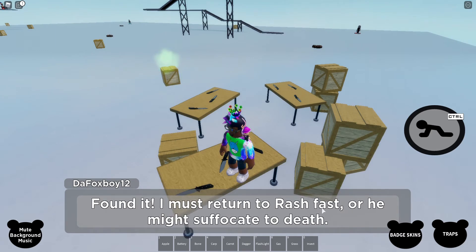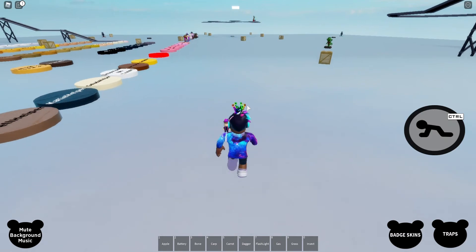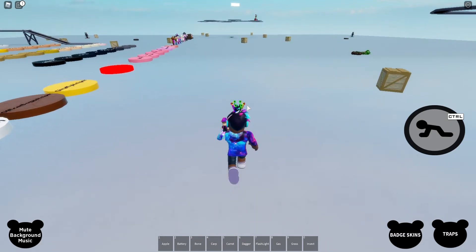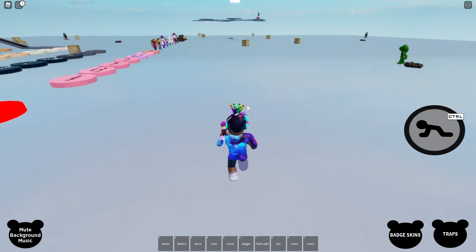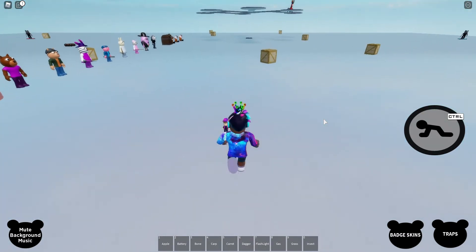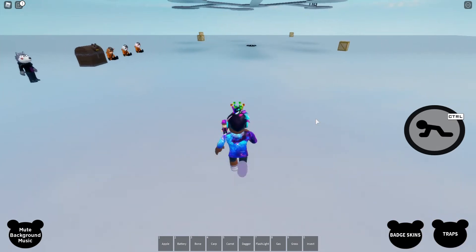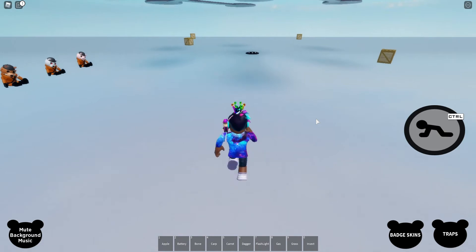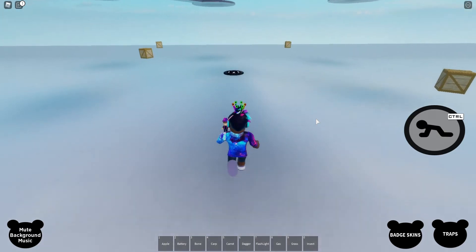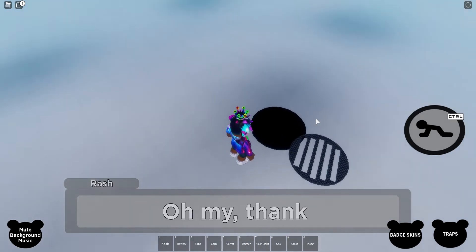I must return to Rash fast or he might suffocate to death. So now that you found the crowbar, you want to run all the way back and go back to Rash to save him. So we're going to run all the way back from the traitor table, come all the way back to Rash, then press and hold E and smash it open.